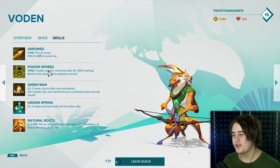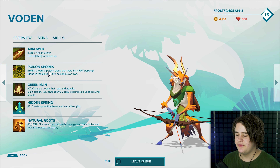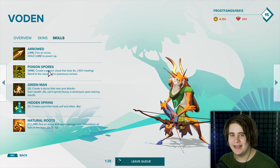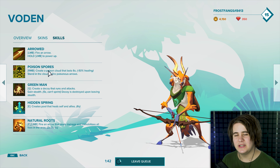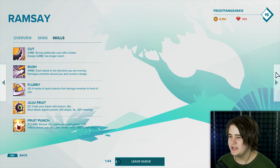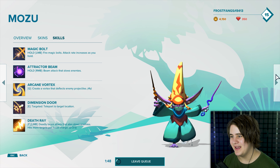His ultimate is Natural Roots. Fire an arrow that deals damage and immobilizes all foes in the area — two seconds, three seconds, four seconds depending on focus. It's a really, really strong ultimate because you're just locking people down. It also deals a chunky amount of damage. I also didn't realize you could switch between characters like this — that's kind of cool, they all drop in.